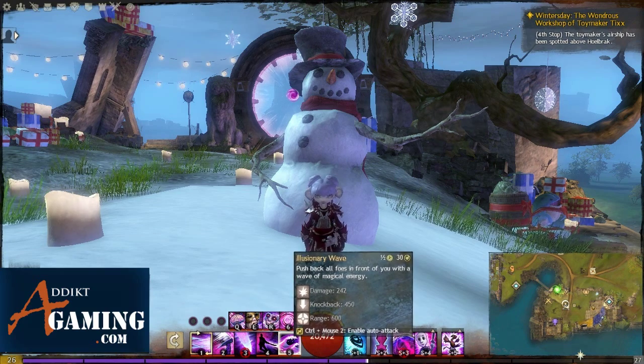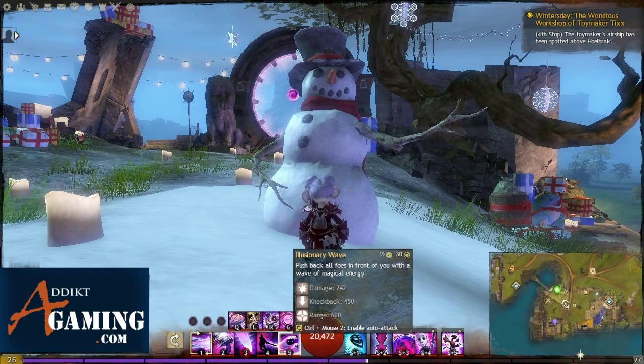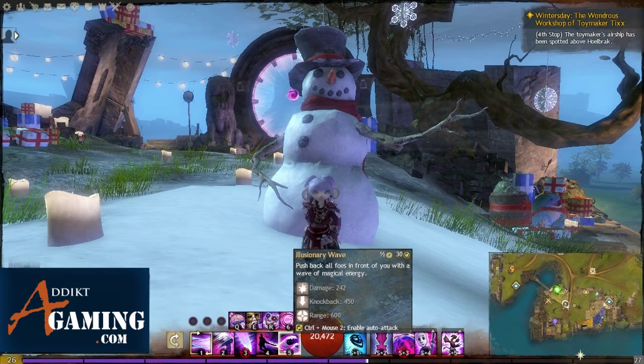Your number 5 is Illusionary Wave — pushback. This is really good for crowd control, either getting people out of a point, or it could be really good for the ressing and stomping mechanic. If you need to res an ally and there are people trying to stomp him, you can use your number 5 to knock them off and then try to res your ally really fast. Or you can use it to stomp people as well — if people are trying to resurrect an enemy you can knock them off too.